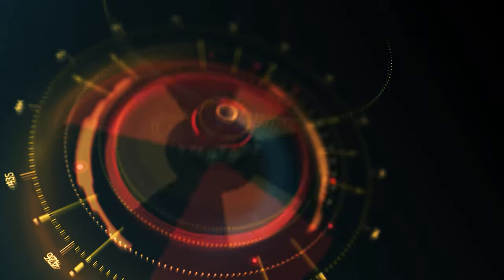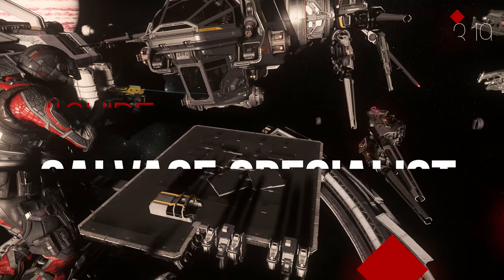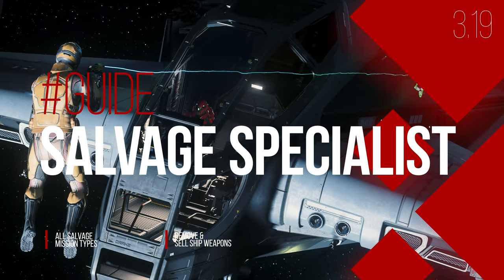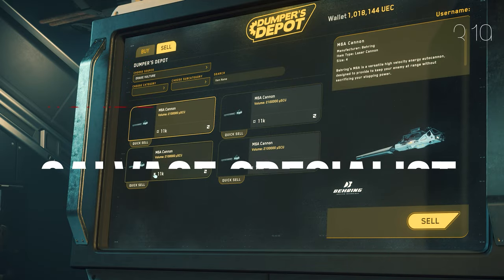Welcome to Star Citizen and the guide for the new salvage missions. The possibility to modify ship weapons and components with the tractor beam and ultimately also to sell them. Because with the new possibilities from version 3.19, you will become a salvage specialist.